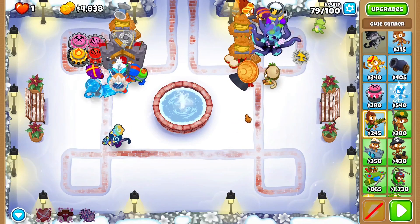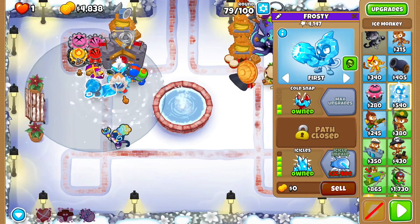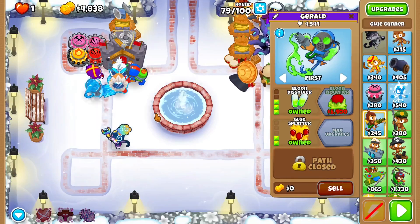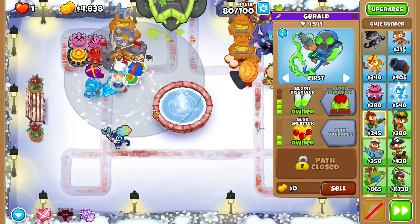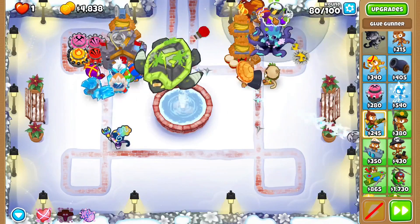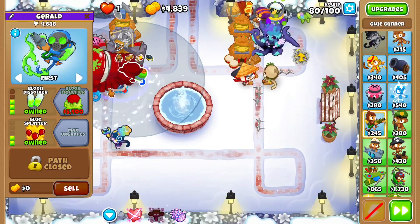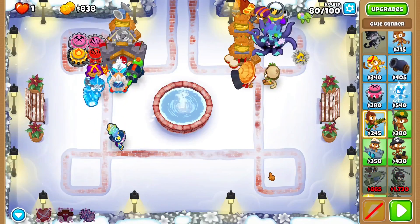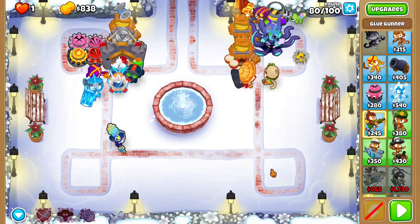Okay Pancakers, round 80. We got this to large caliber, we got some ice monkeys here, we also got a glue gunner, and we upgraded this to deadly spikes. This is still getting elk-backed, so that's still nice. We're saving to get this to a Bloom Necrefire. I'll see you at round 95.